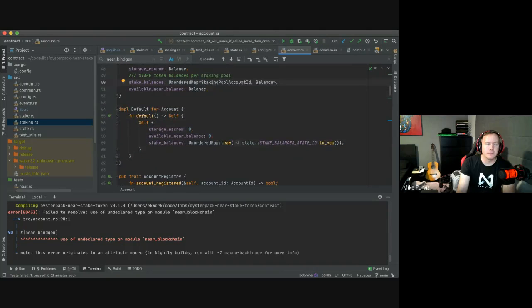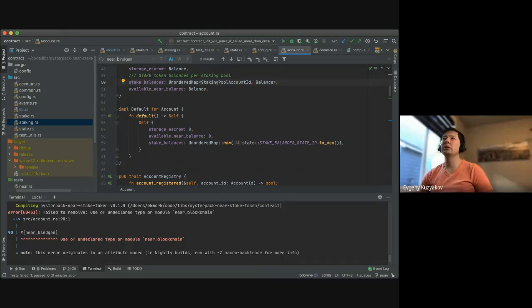Account has the following fields: storage escrow balance, stake balances where stake token is different from stake in pool, and available NEAR balance — probably the balance that's already withdrawn and available to either deposit or withdraw. It looks like it does a stake token for every pool, so you can essentially stake with multiple pools.